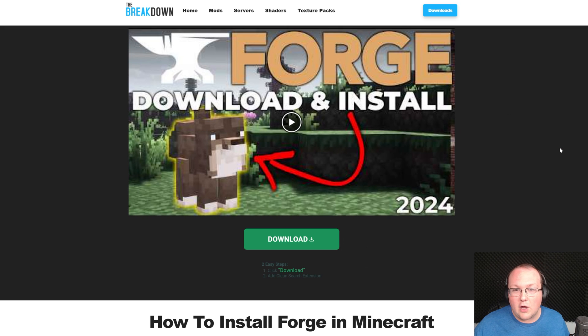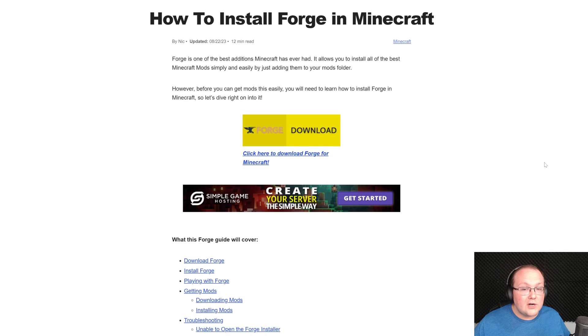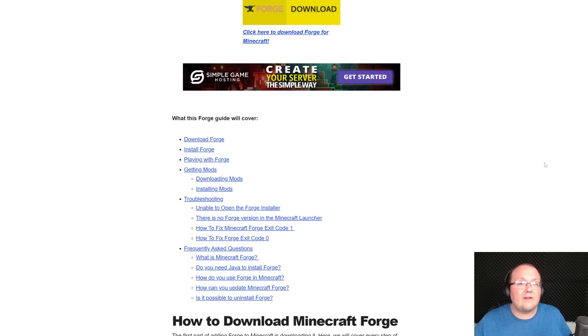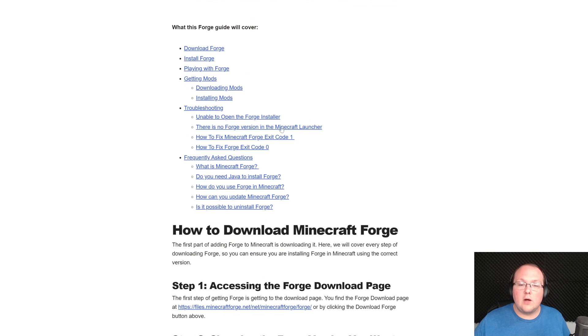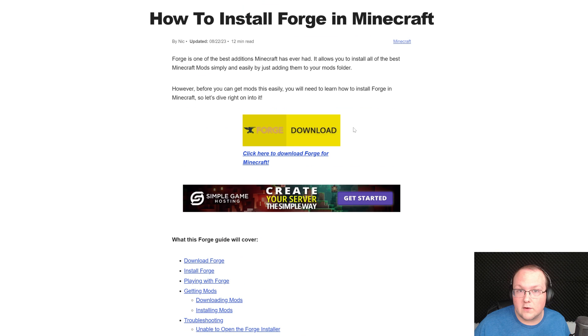In this video we're going to be going over Forge, but if you decide to go with another mod loader, we've got videos on all of them — Fabric, Forge, and NeoForge. To download Forge, go to the second link in the description, which is our in-depth guide on getting Forge. It covers troubleshooting, FAQs, and also has a text guide on installing Forge if you'd prefer that.